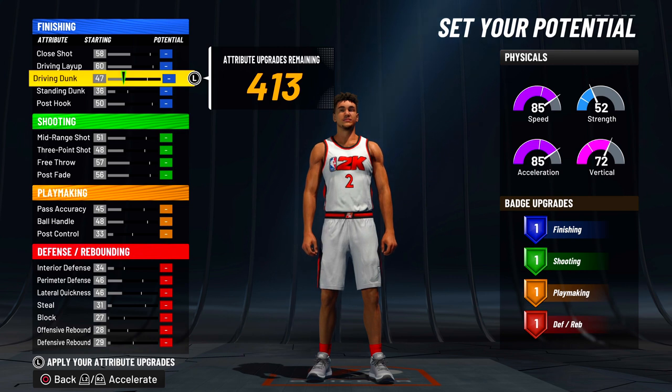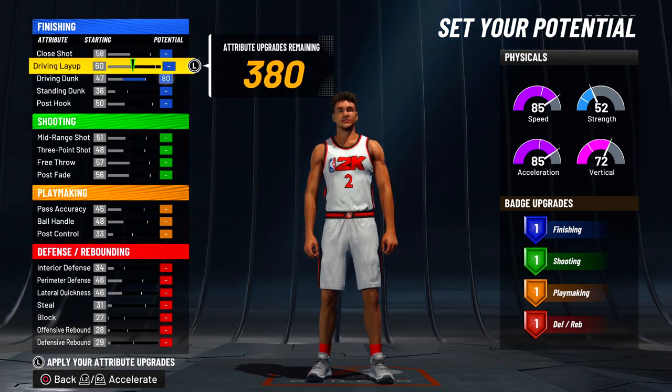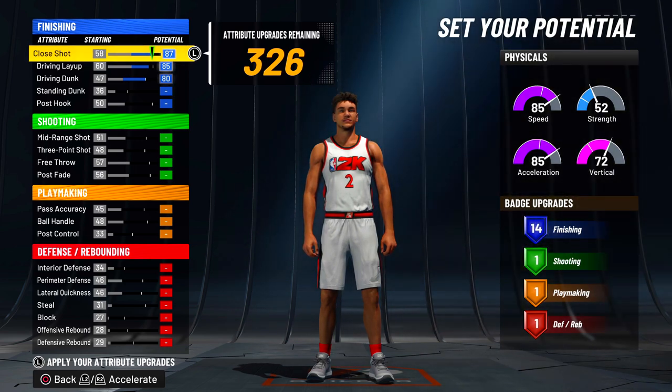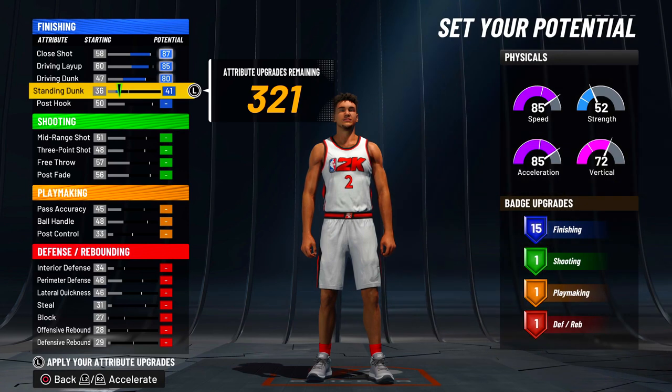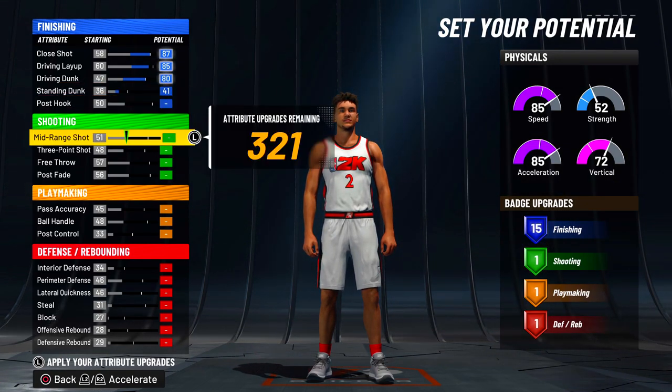I'm going to upgrade this — pay attention right here. If you're using this pie chart to make this build an offensive initiator or even a two-way tempo pusher, you've got to pay attention to this key thing. As I upgrade my dunk max and close shot max, my layup will have to be an 85. If you do anything else, it's going to give you slashing playmaker, two-way slashing playmaker, or it might give you two-way tempo pusher depending on your height.